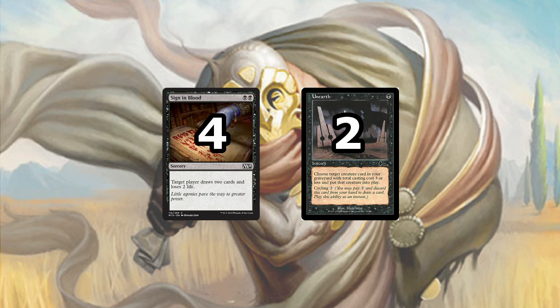Lastly, we have the card advantage spells. First, we have the full 4 Sign in Blood — it lets you draw 2 cards for only 2 mana, and the life loss is mitigated by Grey Merchant of Asphodel and Tendrils of Corruption. It makes a lot of otherwise unkeepable hands keepable and lets us keep up against control decks. We also have 2 copies of Unearth: choose target creature card in your graveyard with CMC 3 or less and put it into play. You can also cycle it for 2 colorless mana. This lets us play additional copies of our most important creatures — Chittering Rats and Phyrexian Rager — for a single mana, and in situations where you haven't needed them, you can cycle it away to fill up your graveyard without falling too far behind on speed.